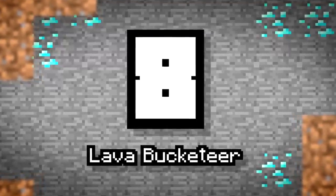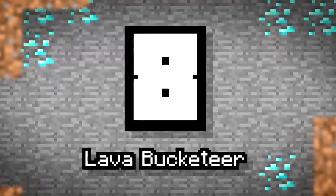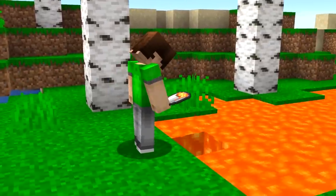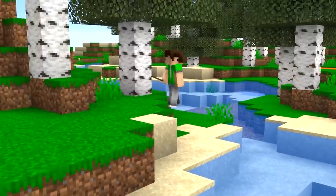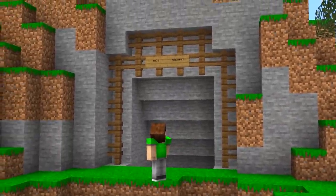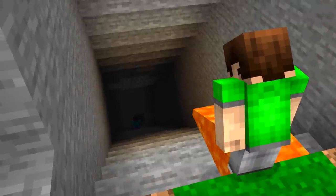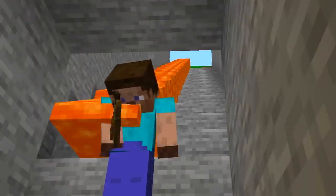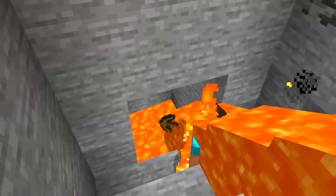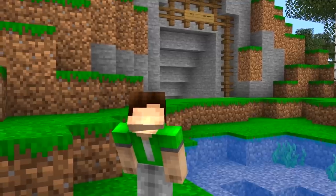Number 8: Lava Bucketeer. This is a quick one, but as we all know, getting trapped in lava sucks. So always keep a lava bucket handy so it can suck for someone else instead. If none of today's weapons work, you can pull one of these out and place it on the floor, hopefully setting Pro on fire or at least dealing a bit more damage before you finish the job.